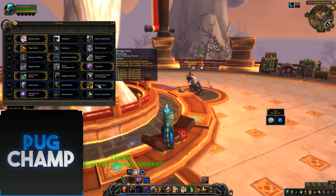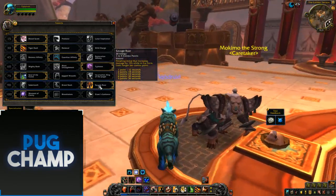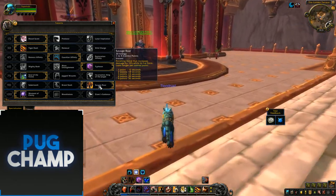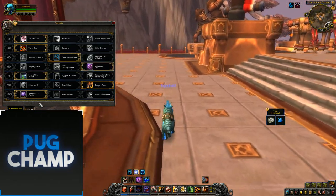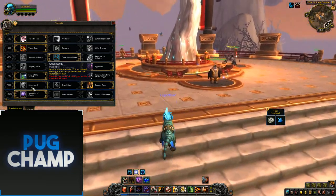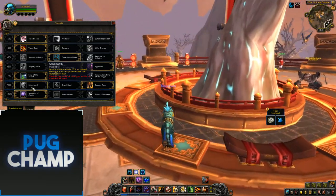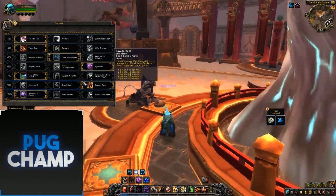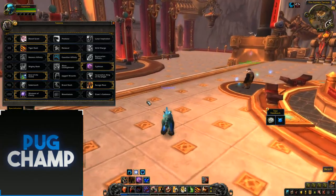Next one is down to you, but I like taking Savage Roar because it's like old school Feral — you use it like Slice and Dice as a rogue would and it just increases your damage. It's just better because if you forget to put up your Rip at the start, Sabretooth isn't going to be that good. And Brutal Slash — I'll get into that later when you need it.